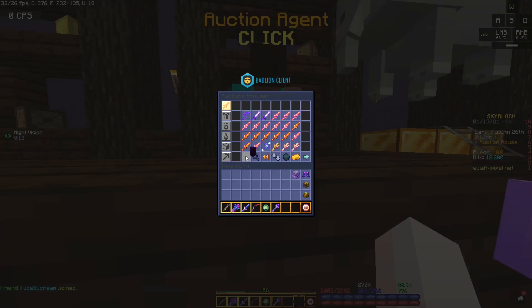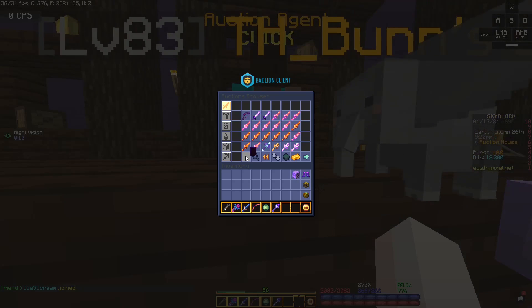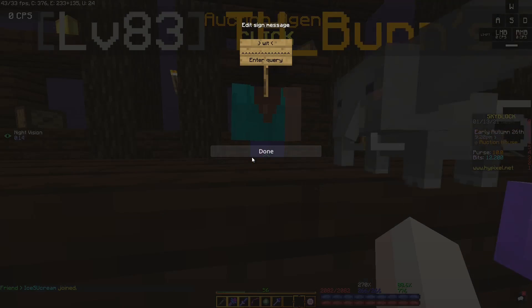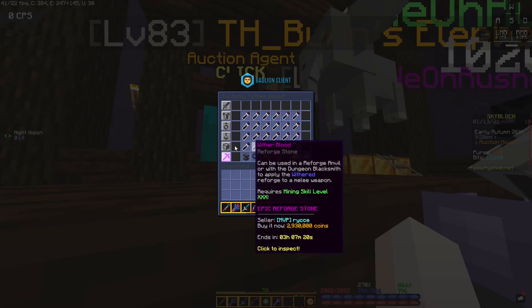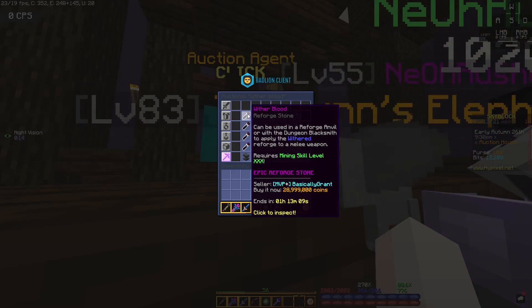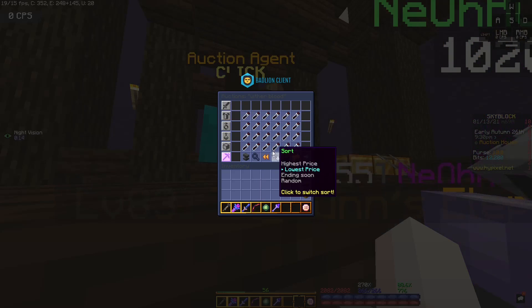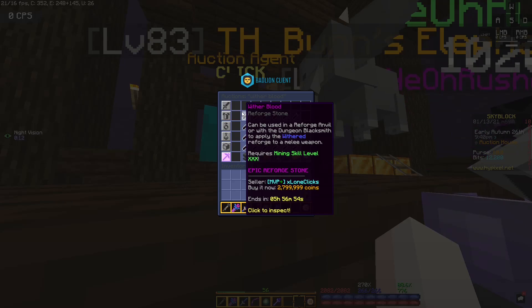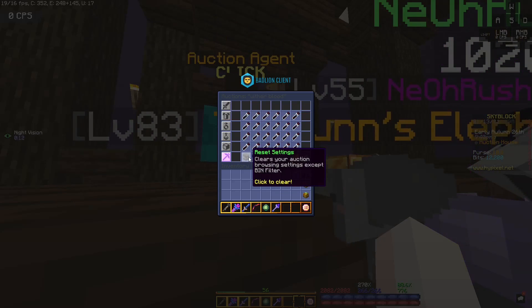Wizard reforge — witherblood. Mining 30 also — you've got to be kidding me. Pricey. Yeah, this is expensive.